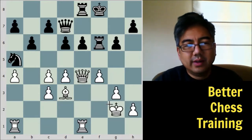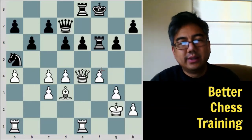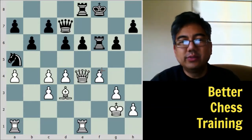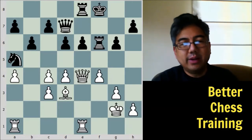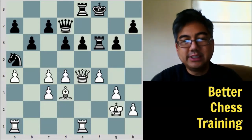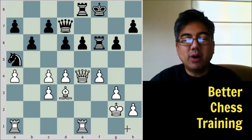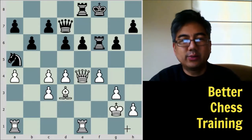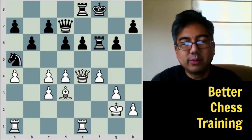Black plays King to F8, preparing to protect the pawn as well as protect pieces along that file. White plays King to G2. The idea behind these king moves is that there's nothing immediate happening tactically, so as pieces get exchanged and we enter the endgame, the king needs to become active. In the opening and middlegame the king stays safe on the kingside, but as pieces come off and there's less danger of checkmate, he wants to move toward the center.